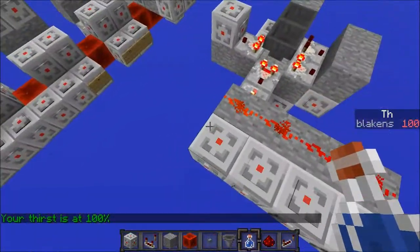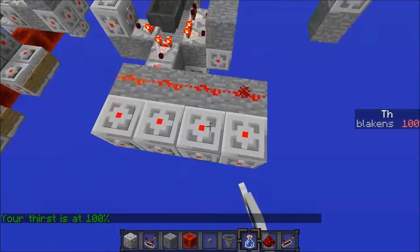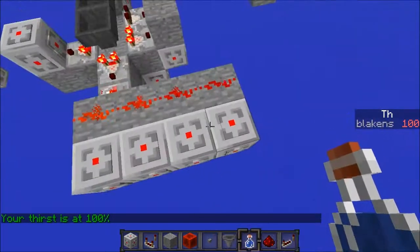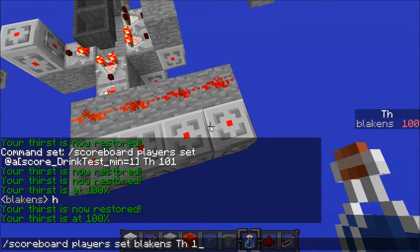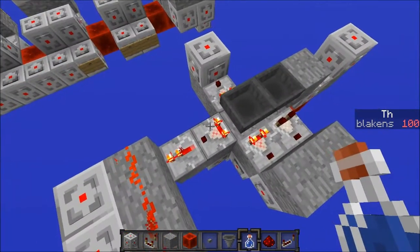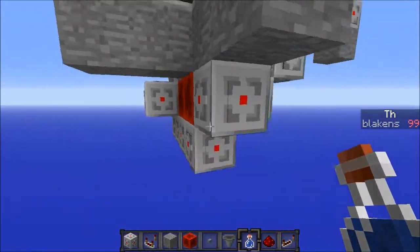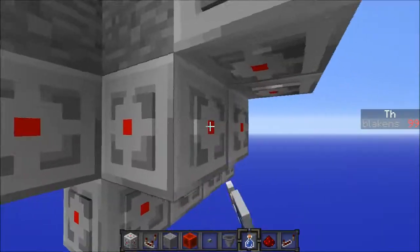You can see it reads out a message, and there's one of these for each level going from 100% to 0%. It takes way too long to go through because it's 30 seconds between each check. Basically it reads out each level, and then it gives you a potion effect whenever you're at zero. That's how it works.